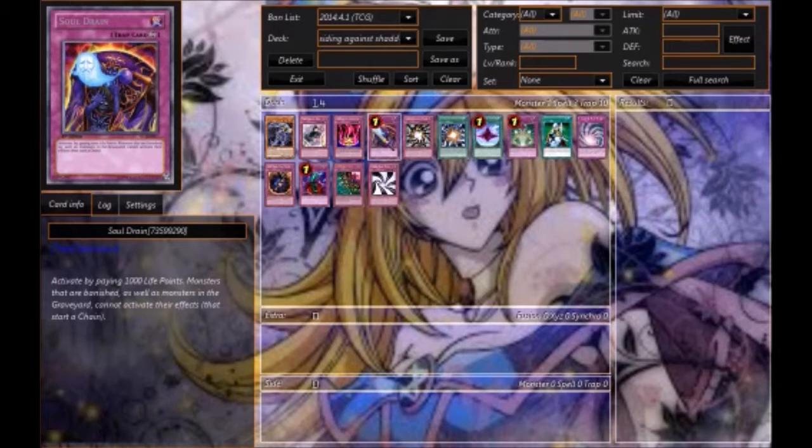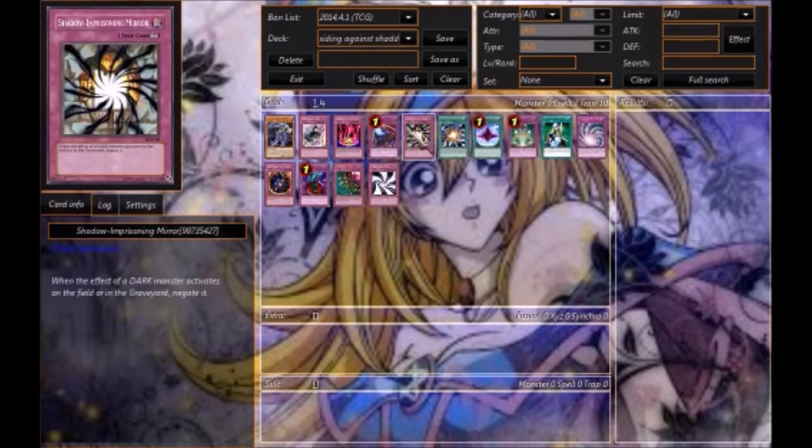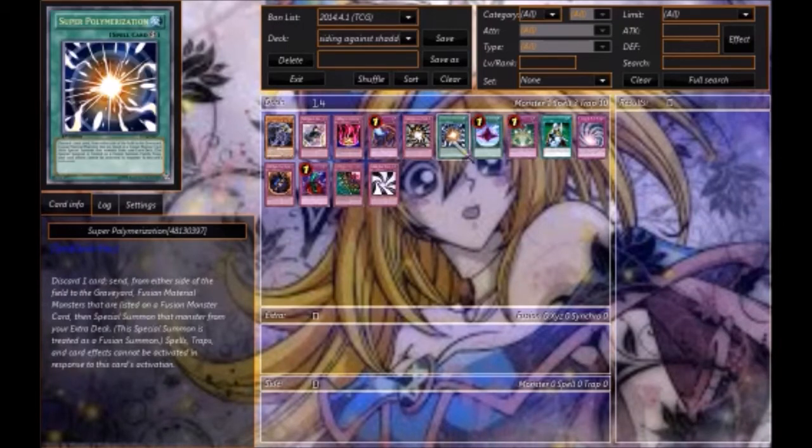Shadow Imprisoning Mirror negates all their Dark monsters. El Shaddoll Winda will be unaffected by this, and Midrash would also be unaffected because his effect is continuous. The Shaddoll Falco is a Light monster so he'll be unaffected as well. But all the other Shaddolls will slow down, and it hits the grave too — so it's pretty much just like another Skill Drain.